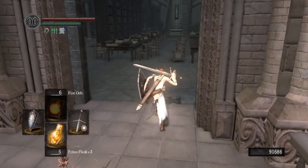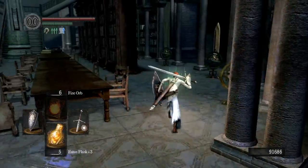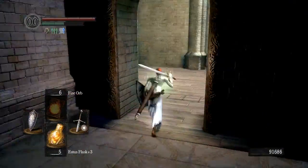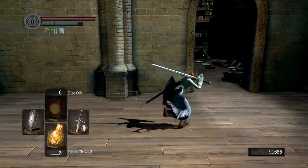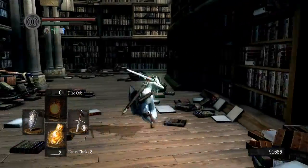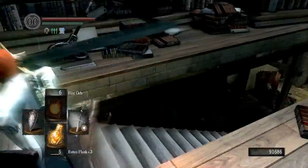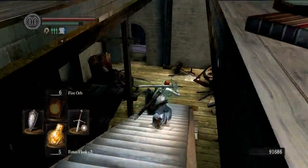We're going to start off here at the bonfire on the edge of Duke's Archives. We are going to go through this bookshelf doorway here. If you haven't already opened that, I'll provide a link on how to do so. I'm going to flip this switch and run down these stairs.